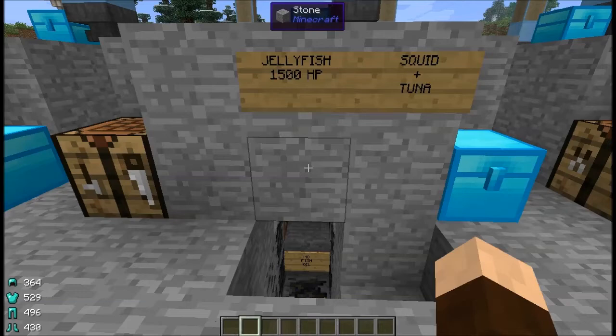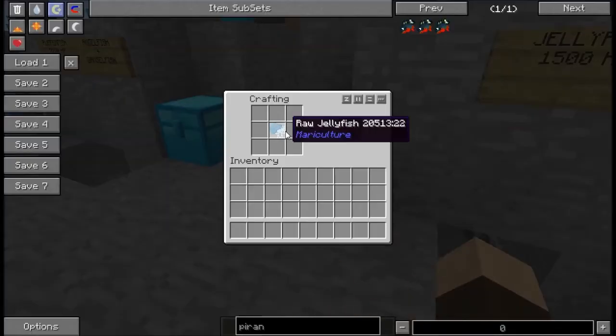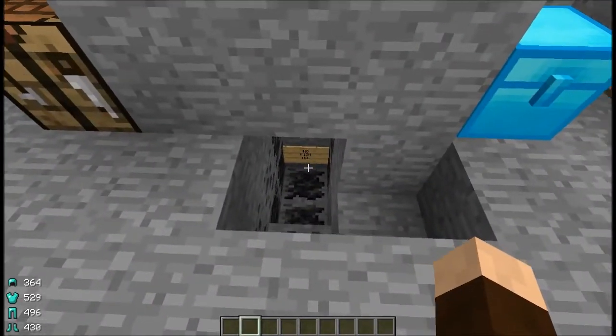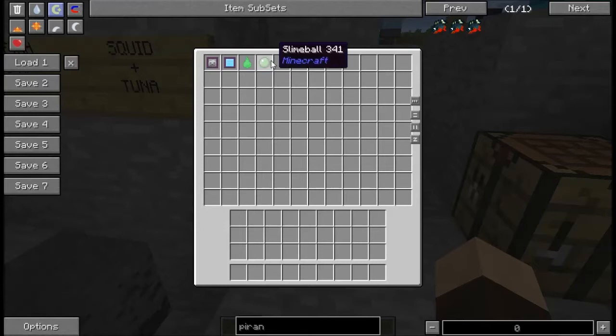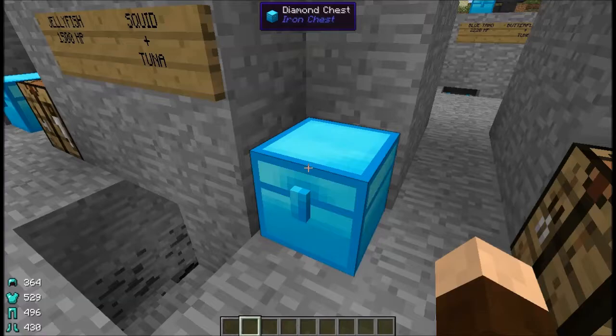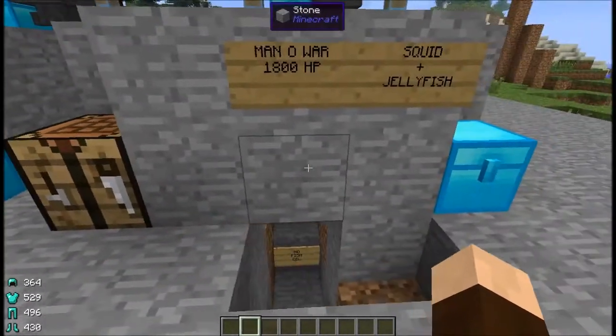Next up we've got the jellyfish at 1,500 hit points, bred by using squid and tuna. They do not make any fish meal or fish oil — you can't use those for that. They do produce slime balls as well as poison droplets. They like salt water and cold, but don't mind normal temperature either.